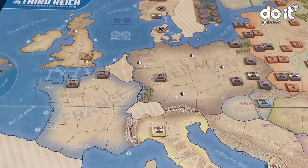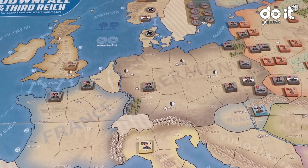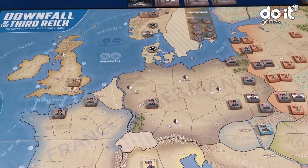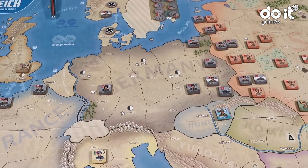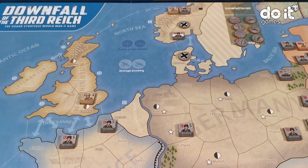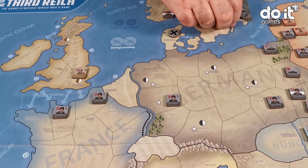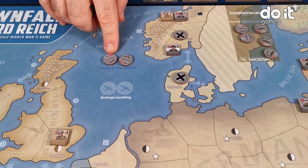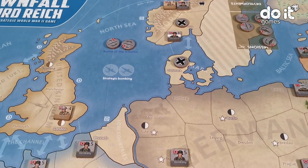From now on, they can do other things but not actions. They can do two things: move and attack, and second, do the Battle of the Atlantic. Those things don't cost an action. So the Germans put two submarines in the Battle of the Atlantic. And then he's ready to attack.